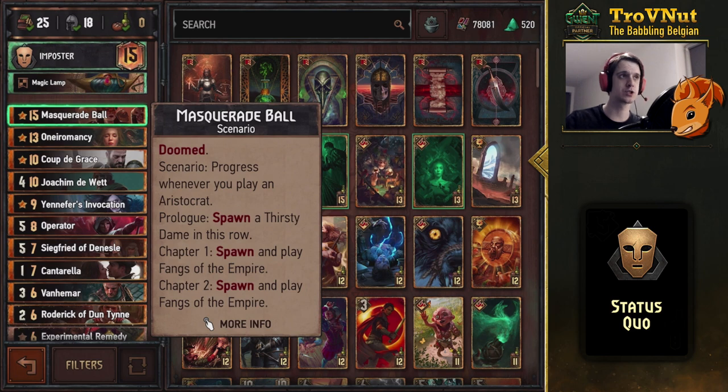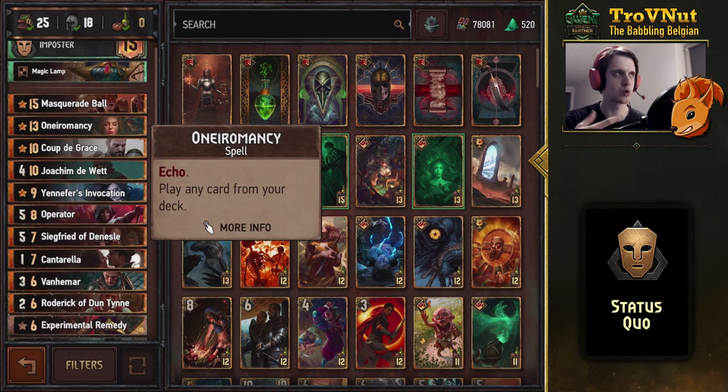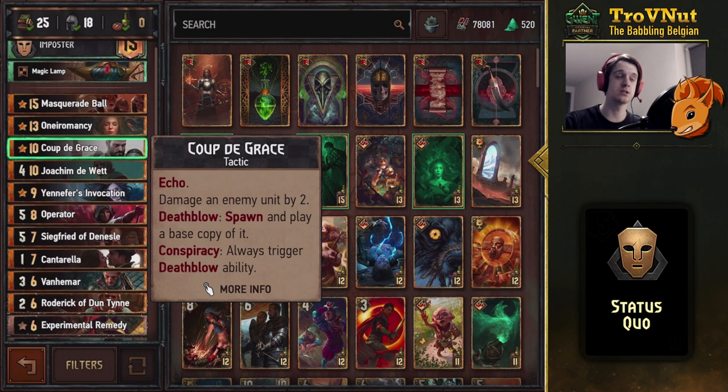We have Masquerade Ball, which is good to take out threats. Usually we're going to try to play this in the last round, because Masquerade Ball itself will gain resilience when played but all the units it spawns will not have resilience, so they won't be carried over. On a Romancy is also added for consistency, letting you play more cards. Coup de Grace damages an enemy unit by two, and if you kill it you spawn and play a base copy of it; if it's a spying unit you do that regardless.